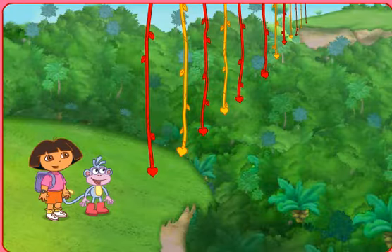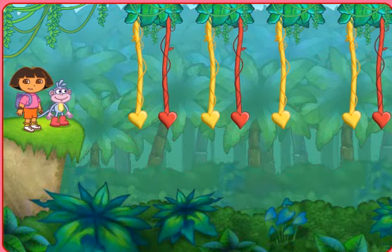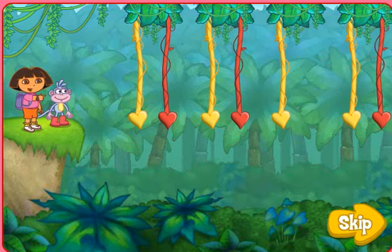We made it to the bean mine vines. Look, a vine is missing — we can't get across. Will you help us? Look at the colors of the vines; they make a pattern. We can use the pattern to help us find the missing vine. I'll say the pattern, then you click on the colored vine that's missing.